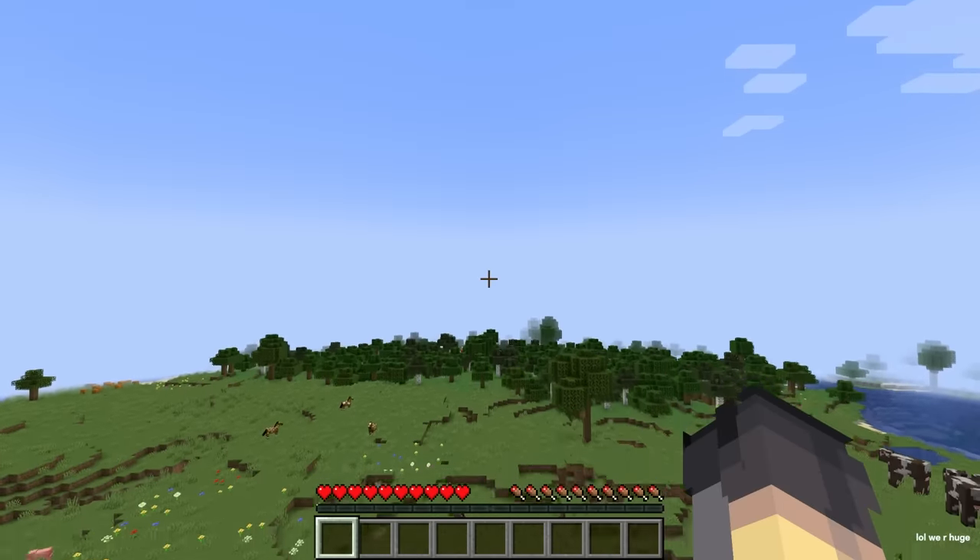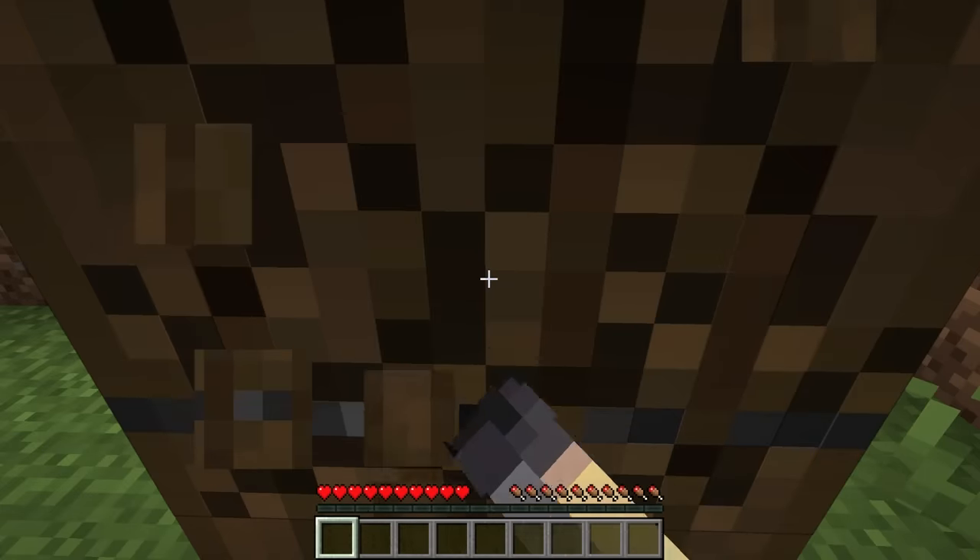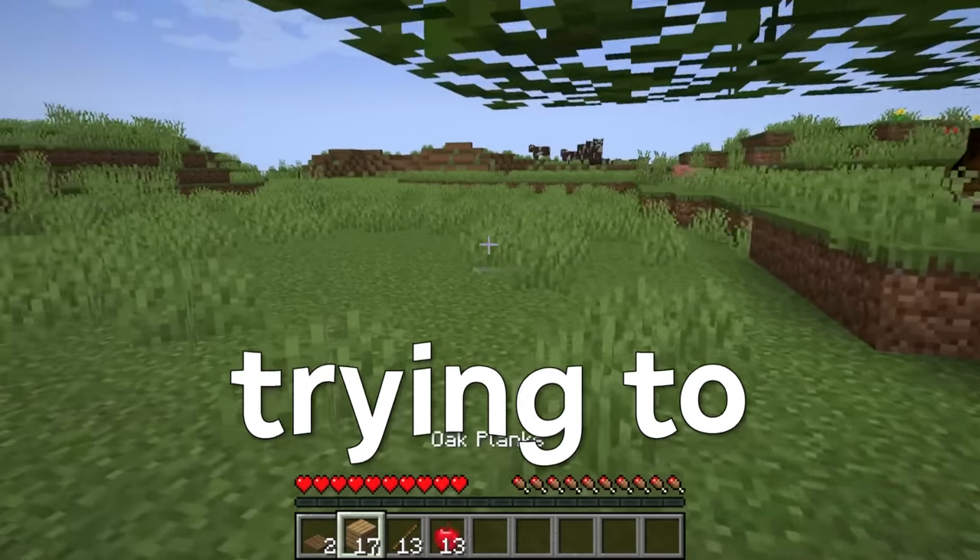This speedrunner starts off in the air, then they approach a wish.com recreation of a tree, and when they break it, inside is a bunch of items. Plank sticks and apples. Who are you trying to fool here?